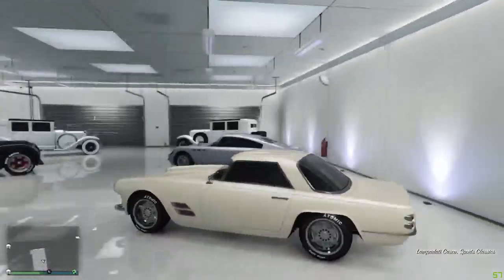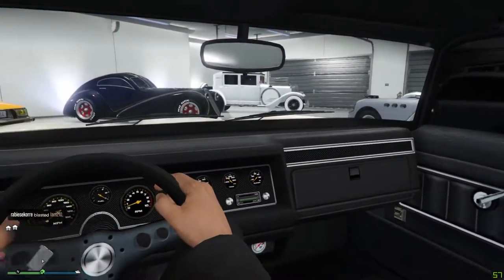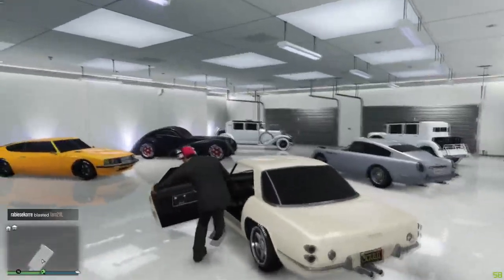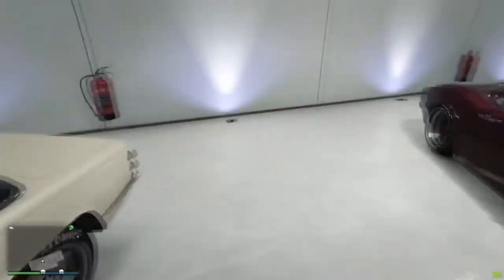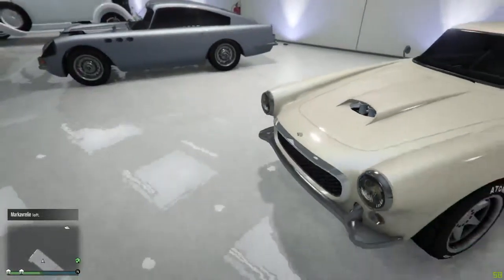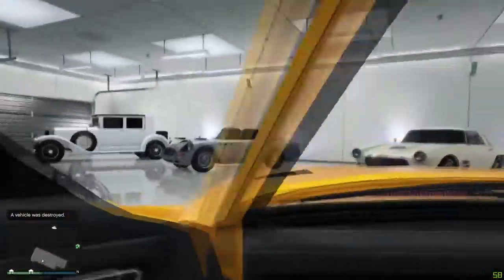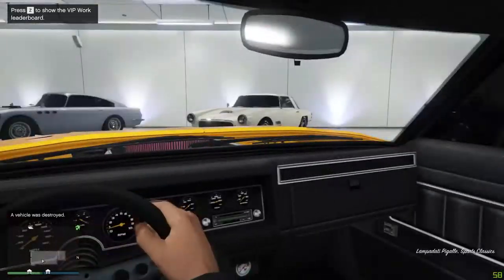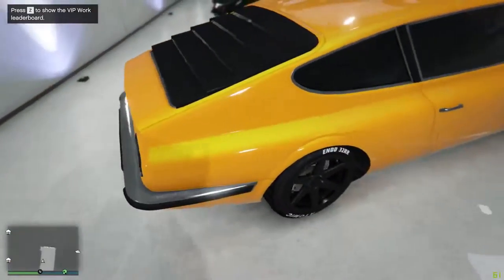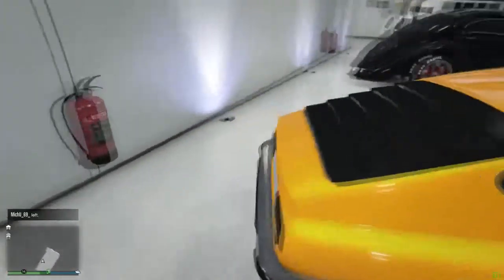There's another one — I gave it a cream color to try and keep it looking very old. It's got some nitro gauges down there, sounds good as well — that's a nice car. Then there's the Lampadati Pigalle — not a fan of it, I don't really like this one. It's part of the hipster update I think, and it's quite ugly really, although it is a sports classic.